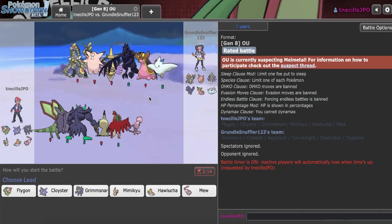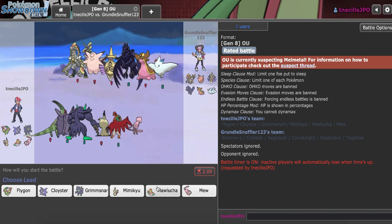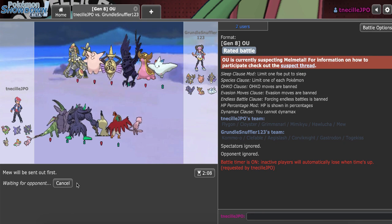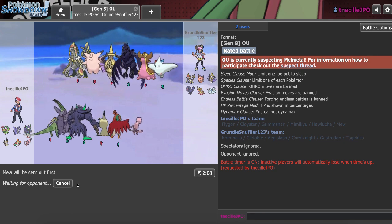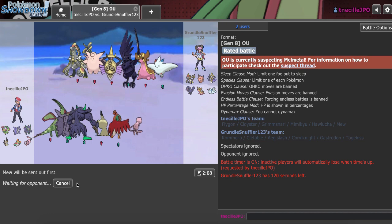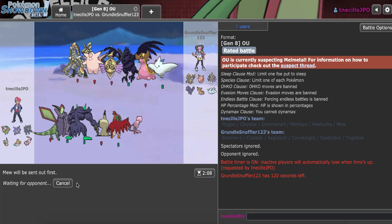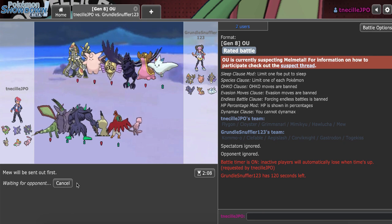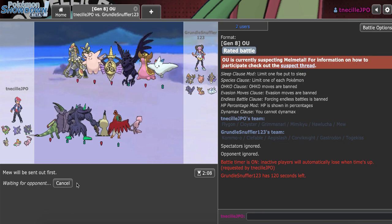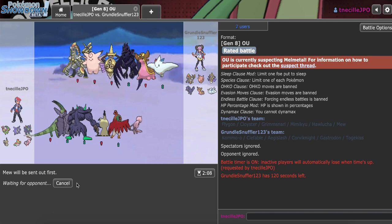I have a game right now. My opponent is really weak to my Mimikyu, but Aegislash is a very big problem to my Cloyster as well as my Hawlucha. I definitely want to go for early hazards. If he is Scarf Togekiss, I can Red Card him out, so I'm not too worried about that. Looking at his team composition, Clefable probably has Wish Teleport to support the Kommo-o and Aegislash. But if he leads off with Kommo-o, I can just Taunt right away.